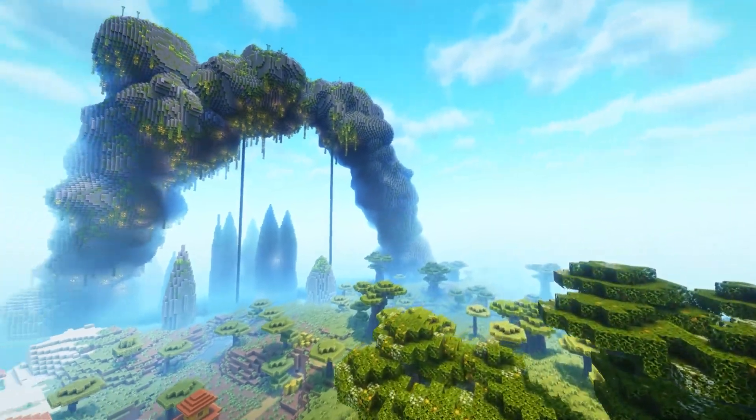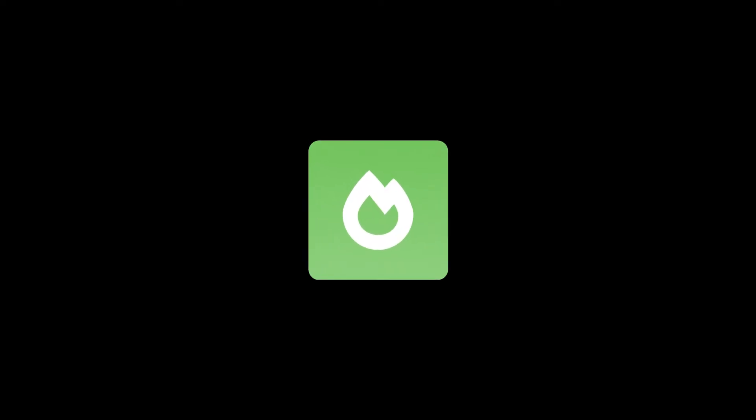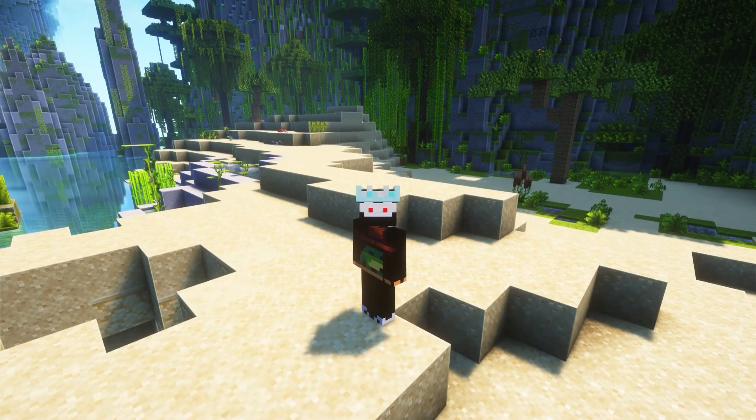I'll also tell you about some optimizations you can do to your system for more FPS. Sodium is a rendering engine that uses the OpenGL API for rendering games and models, while the Vulkan mod uses the Vulkan API, which is newer and performs better with modern graphics cards. That is the simplest way I can explain this.